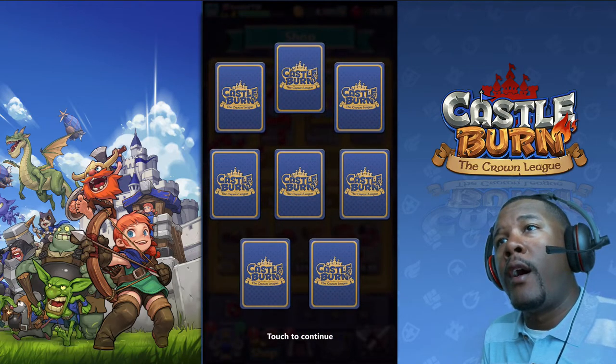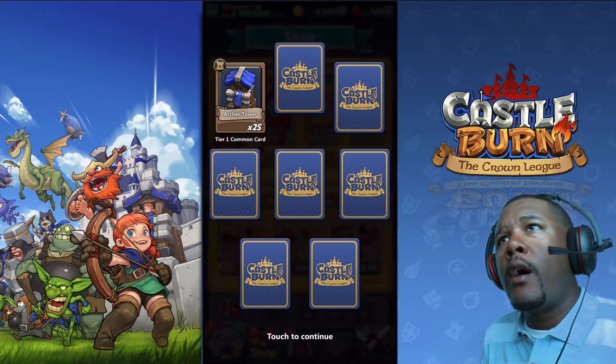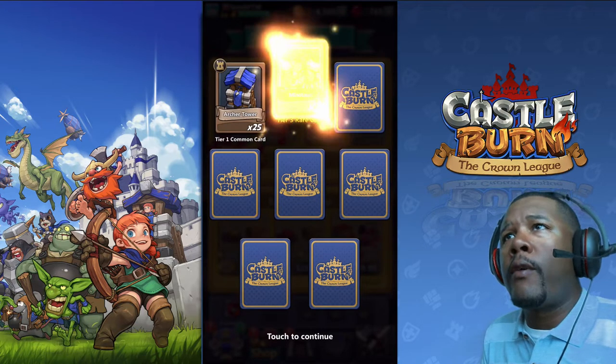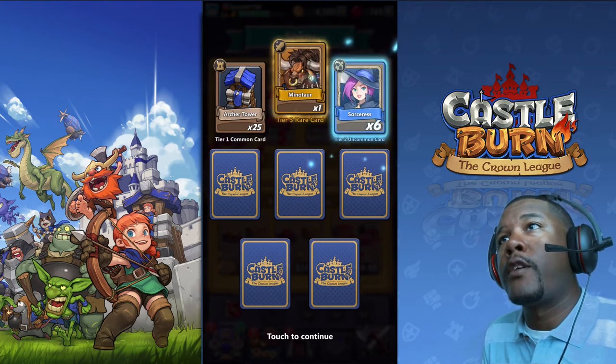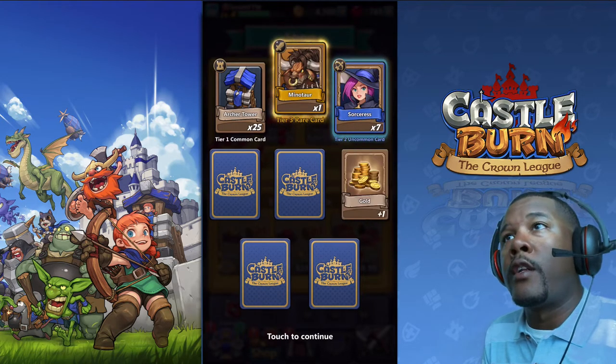Now here's our pack — I forgot what they even call this pack, but it looks like it has a massive amount of cards. Let's see, should I start from the left, or the right, or the middle? That's a good start — the Minotaur. I've used them a couple of times. The Sorceress — this is good because I use her, maybe I can upgrade her now.